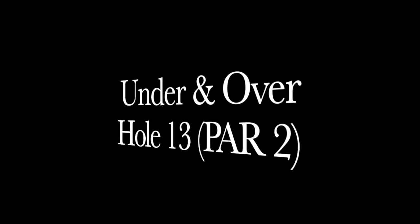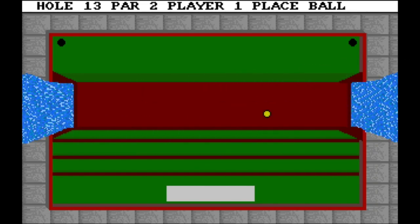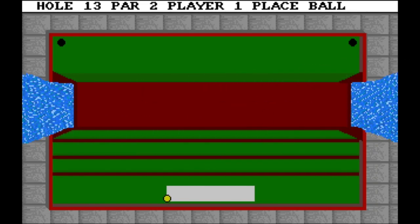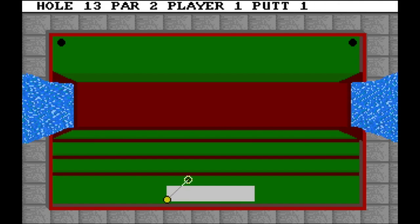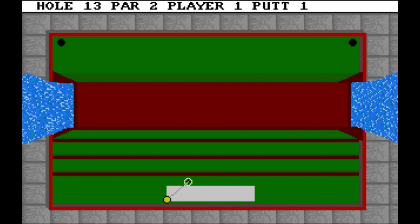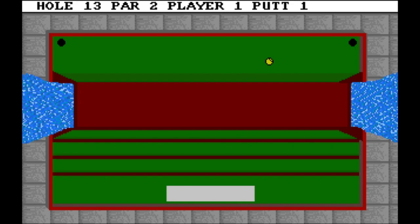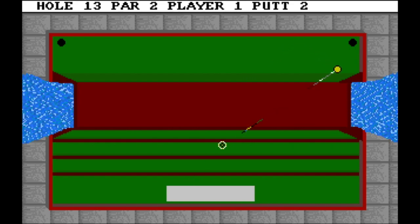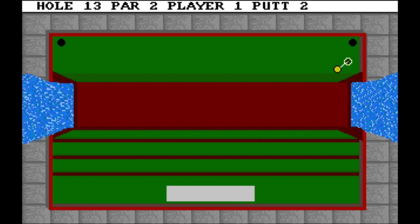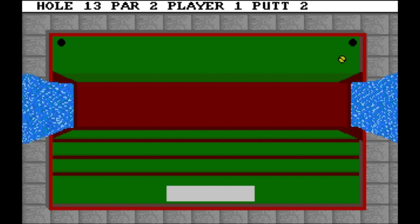Under and Over, hole thirteen, par two. This one is tricky because if you shoot too strongly the ball will come back. You need to shoot in a way that the ball stays on the other side and doesn't stay under. I was a little lucky because the ball just stopped on the edge — maybe next time I should shoot a little bit less than that.